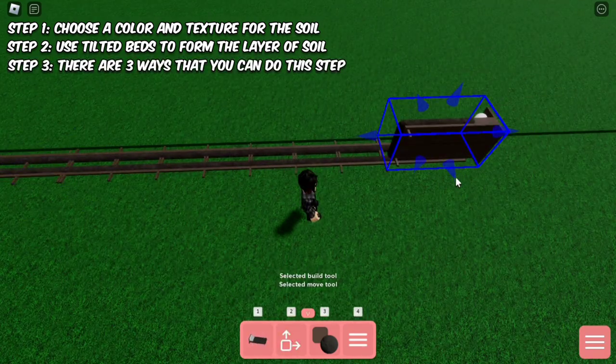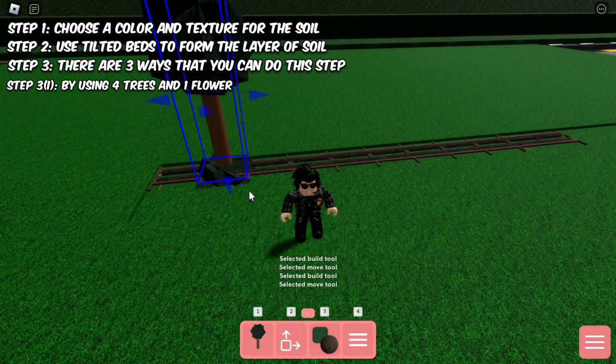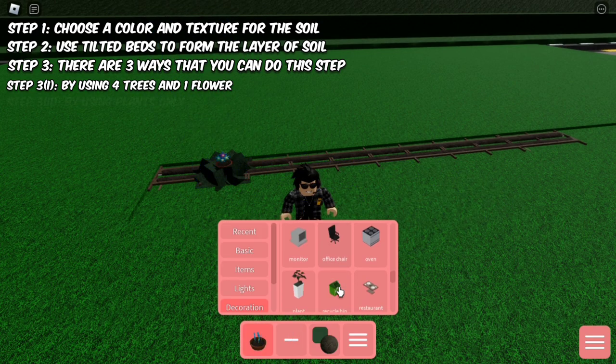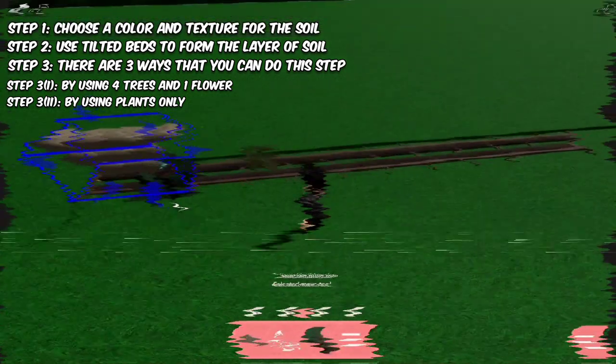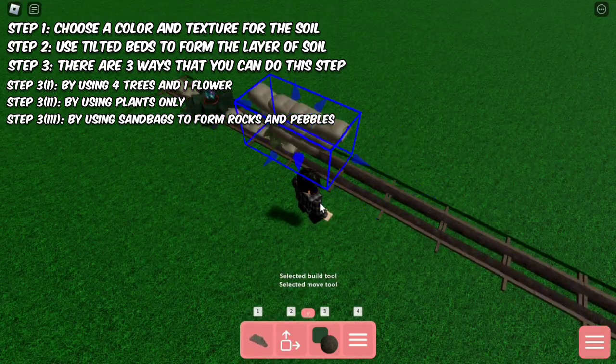This is where things get interesting as you can be creative about the designs. The first design is by adding four tree and one flower decoration to show that the plant has bloomed. The second design is to add the plant decoration to add details of the vegetating state of the leaves. Another cool design you can do is to add sandbags that'll form the rocks and pebbles above the soil.